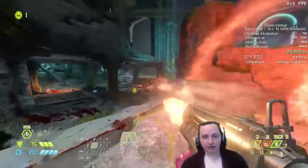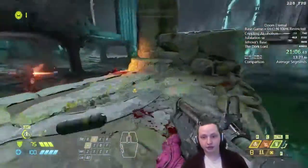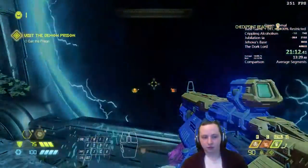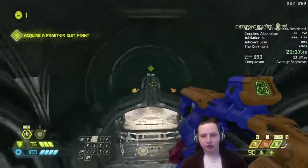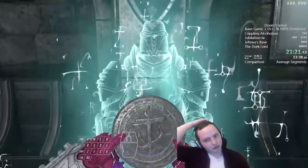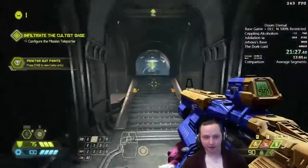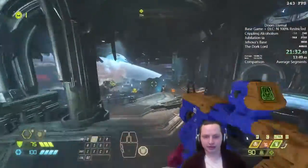We stay in approximately this area because we have the best sight lines at all the demon spawn locations — it just leads to more consistent times. After getting out, we bunny hop to the ghost of a Praetor, who gives us a token to upgrade our suit once we have enough. Then we're ready for the next level.